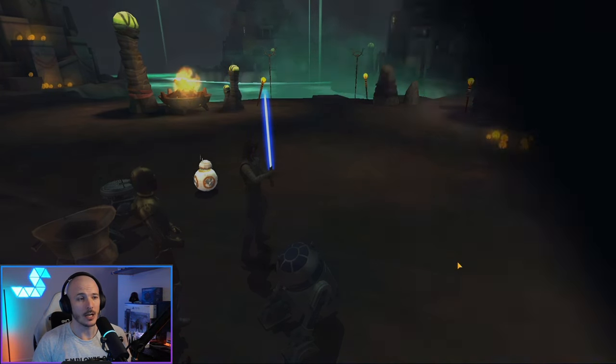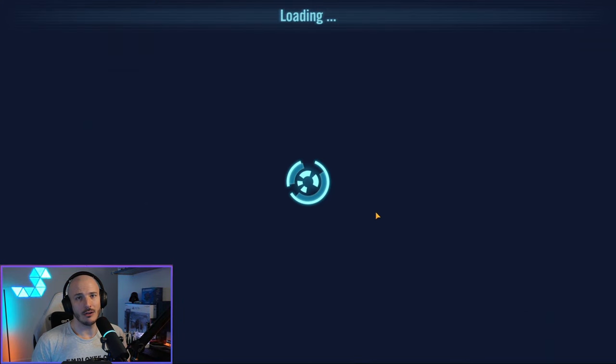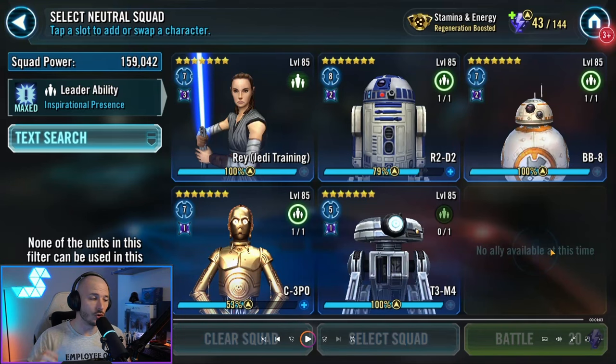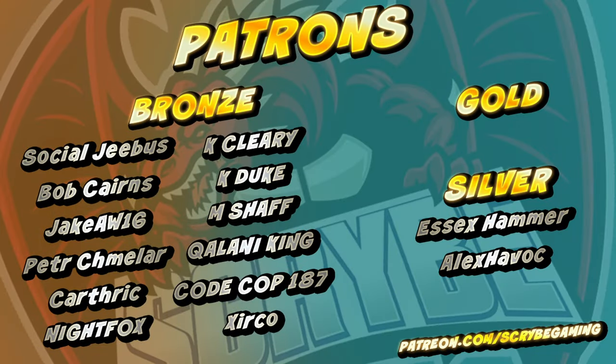Alrighty guys, I'm not going to beat around the bush - it's very easy to get these feats done. Do not worry if you do not have the data disk setup right now, it's not a concern. Just take your time and come back to it once you've cleared through all the sectors - that's the priority. Blitz through as many sectors as you possibly can, don't worry too much about the feats. Build up a nice healthy collection of data disks, then cycle back and try and catch up on these. I'm going to try and get these videos out for all sectors as quickly as possible, making your lives easier to get Queen Amidala. Make sure you like if you haven't already and consider subscribing - and one final salute to the wonderful patrons that support this channel. Thank you all so very much. Peace out ladies and gentlemen, and may the force be with you.